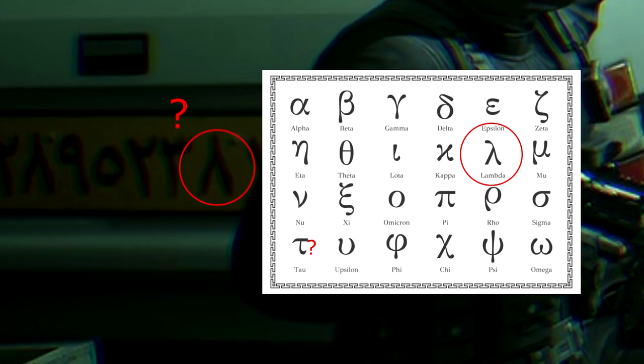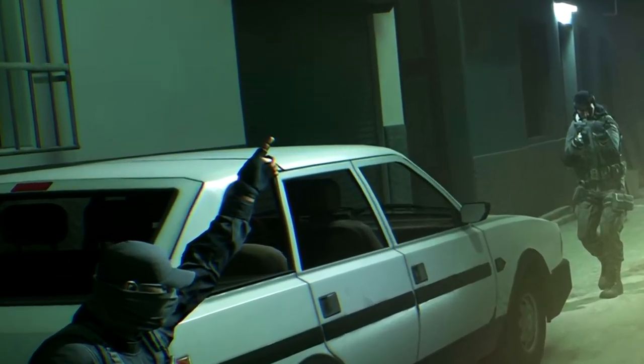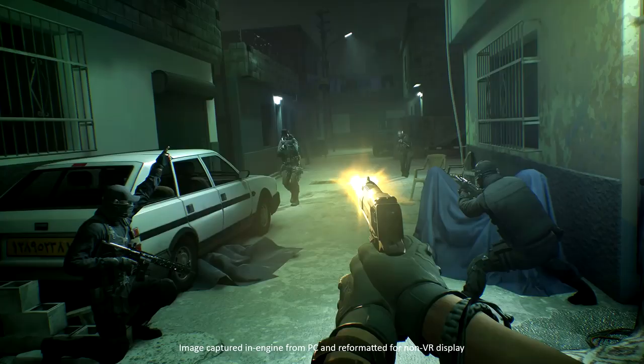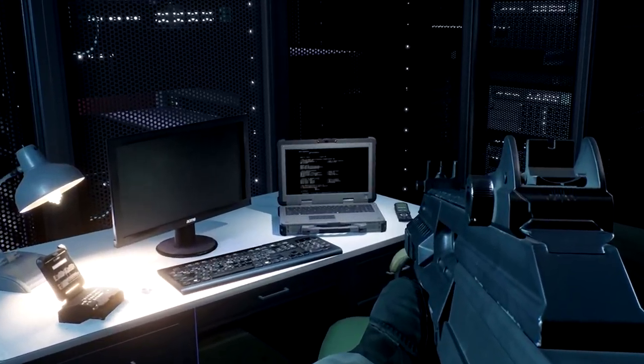There are five characters on screen in the city alleyway shot. One is crouching down on one leg beside a car and pointing, which raises the question of whether there's a crouch button or whether the character physically mirrors the player crouching in real life. One player appears to be using a Desert Eagle handgun. Next is a screenshot of the server room the third author mentioned, with a good look at one of the laptops players will be hacking.